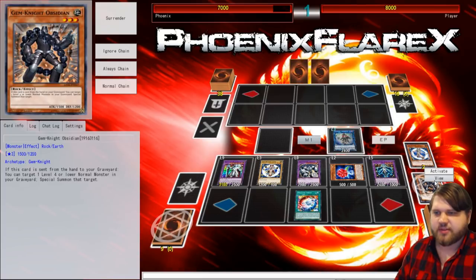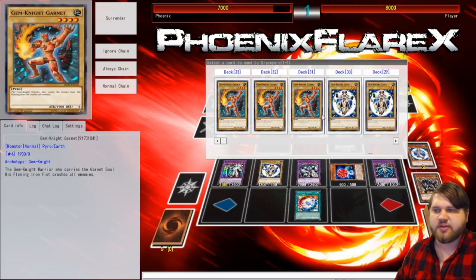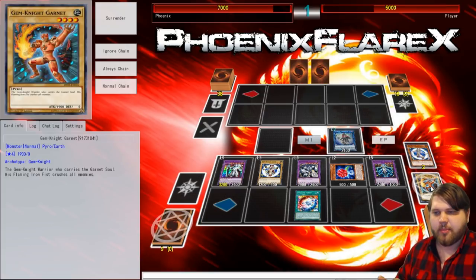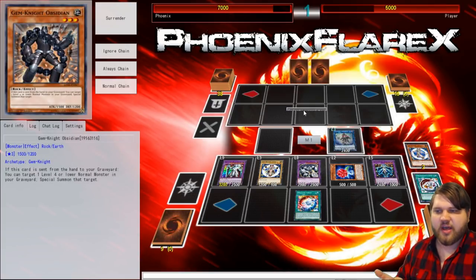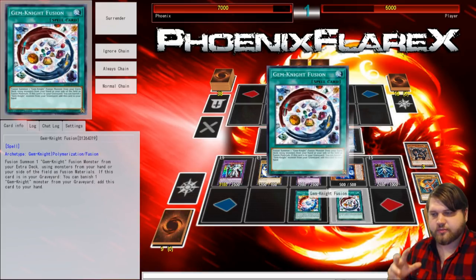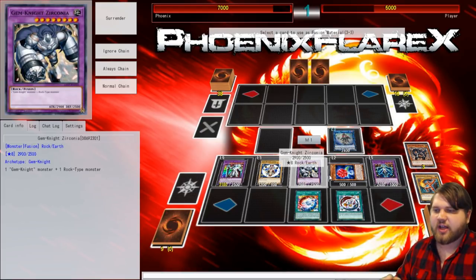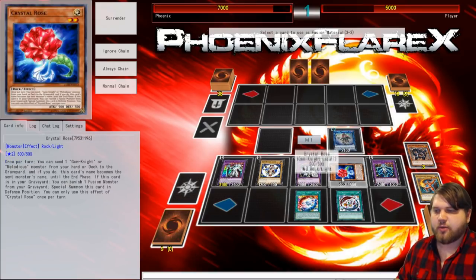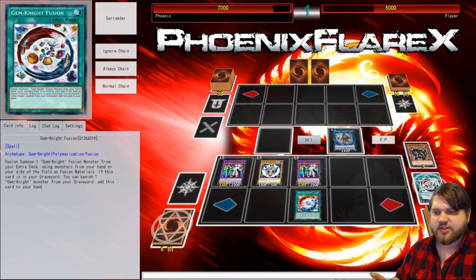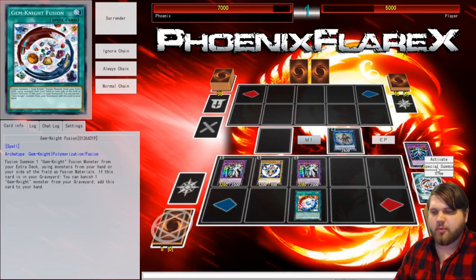Now we have six monsters on field, and every single one of them was a Special Summoned Monster — that's super, super important. You don't have any more Vanillas in your graveyard, so you use Lady Lapis Lazuli's effect, mill a Vanilla, and burn for 3,000. At this point we have all the resources we need. You activate Gem Knight Fusion, banish Obsidian from your grave to add Gem Knight Fusion to hand, and then activate it to get your second Master Diamond on the field. You get rid of Lady Lapis Lazuli, get rid of Zirconia to keep one zone open, and get rid of either Crystal Rose or Lapis — it doesn't matter which. Summon the second Master Diamond, and activate its effect to copy the Lazuli effect. But don't use the burn effect yet — we need to put more monsters back onto the field.